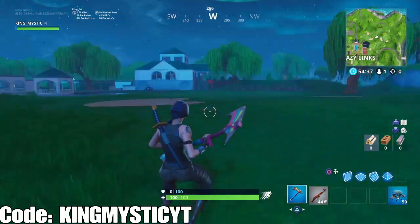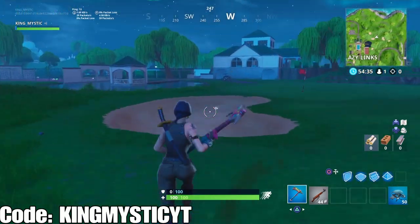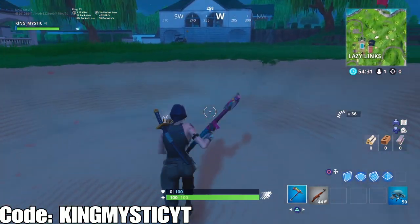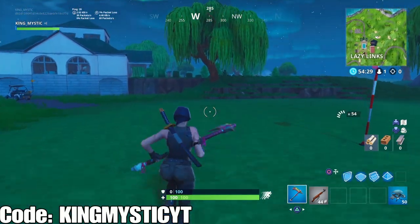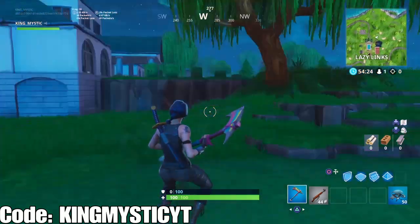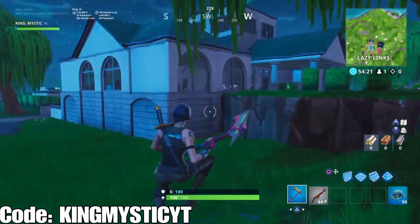You select the friend you want to send it to and they'll get it. Same thing they have to do for you in order for you to receive it — you have to receive it as a gift. There's no such thing as buying it from the store. That's how you get that glider for anybody wondering. It just dropped today, and this pickaxe right here —